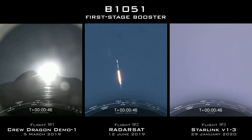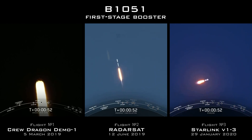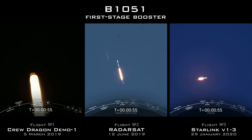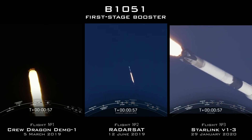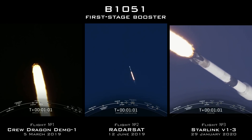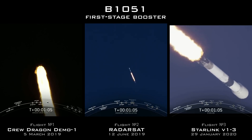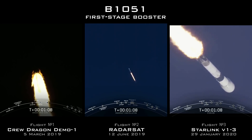It is T plus 45 seconds and we've just had a nominal lift off of our Falcon 9 vehicle carrying our Starlink payload on its way to its targeted orbit. In just about 20 seconds we will be passing through Max Q. Falcon 9 is supersonic. That is the maximum aerodynamic pressure that the vehicle will see, which is the largest structural load that the vehicle sees throughout ascent.